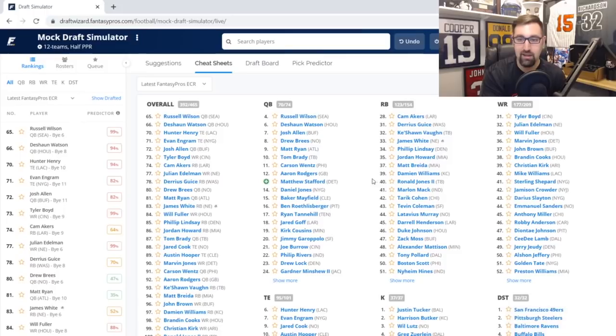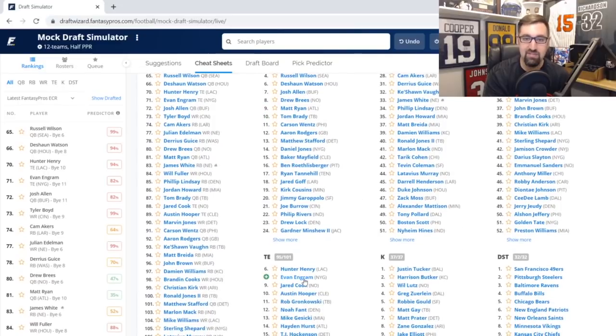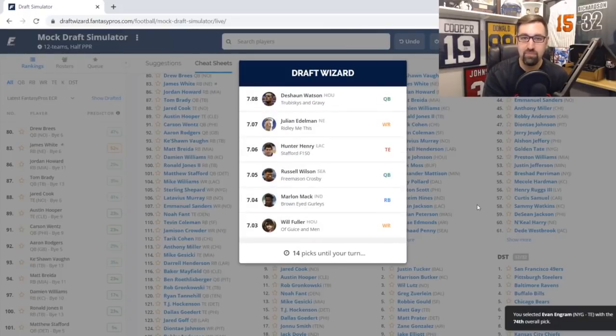Now into the seventh round, I want my tight end. I'm waiting on quarterback — waiting on QB isn't for everyone, but there's still tremendous value there. I would rather take Evan Ingram here. Hunter Henry and Jared Cook are probably a little safer, but Evan Ingram consistently puts together good performances when on the field and healthy. Later in the draft I'll take another sleeper tight end I can use in his place if Ingram goes down with an injury.